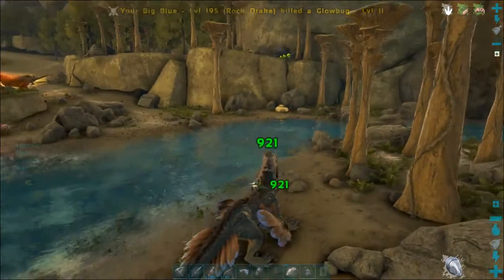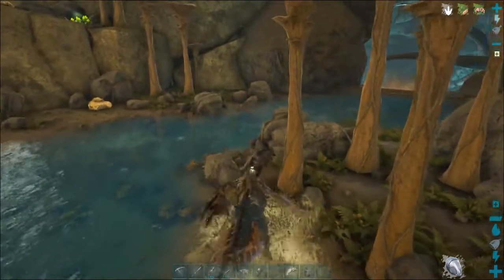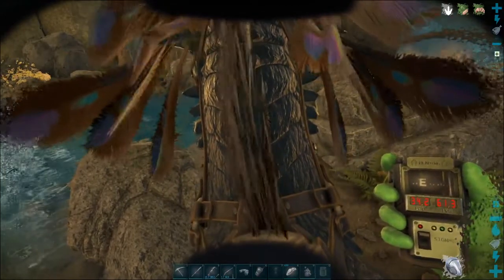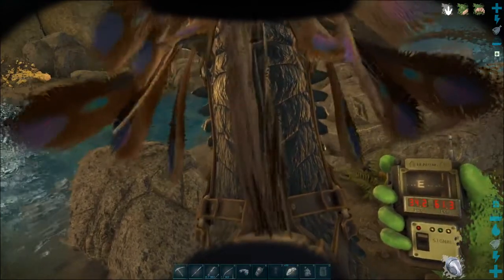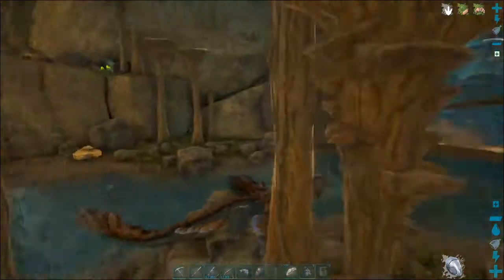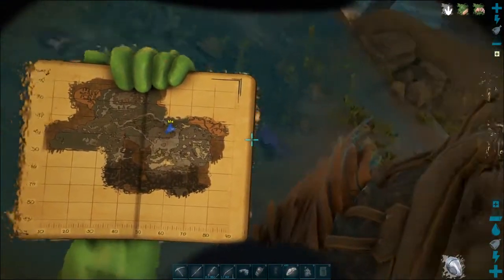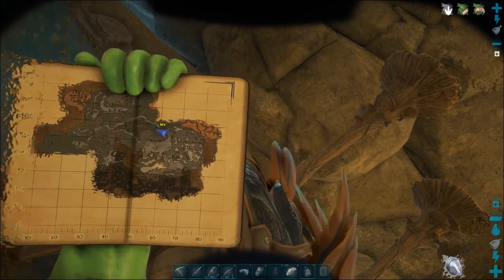Yes - black pearls! This is where I'm gonna get them because we're gonna need them. This is at coordinates 34.2, 61.3. I'll be coming back here. I wonder if there's an easier way to get over here because my base is at... level 33. We're a ways away.